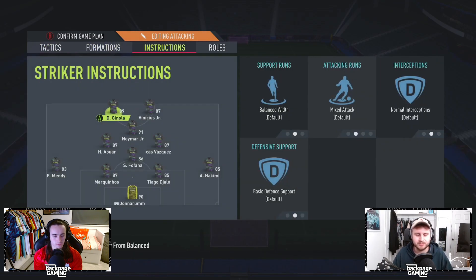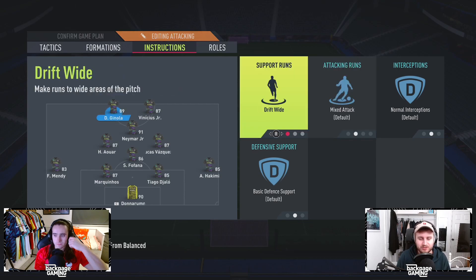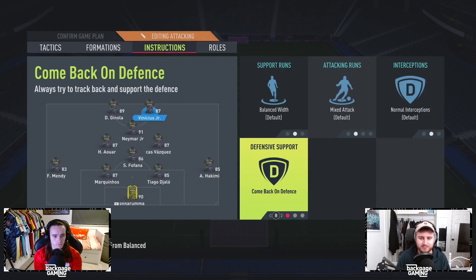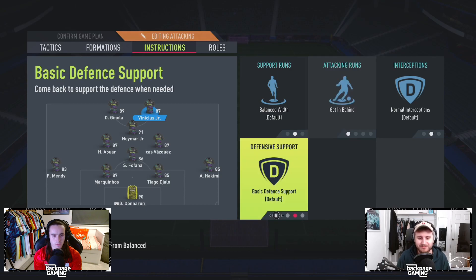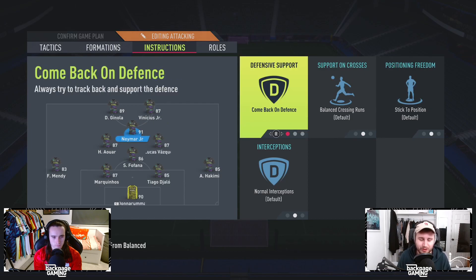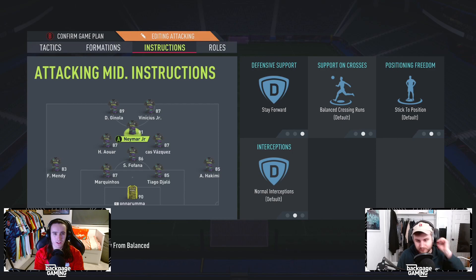On to the instructions, which I'm sure a lot of you guys are here for. The striker — just leave them on simple stuff, don't change anything. If you're going to change anything for the one with the better passing and playmaking, I might put them as false 9 so they drop in a little bit more. I find that drift wide or stay central — I don't like it. I want them to move where there's space. And getting behind — I do not like it; they just stay offside the entire game. The big one: last time we recommended come back on defence; this time we're going stay forward for the CAM.